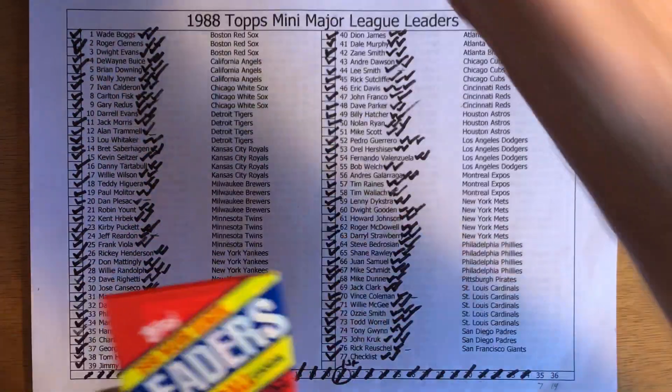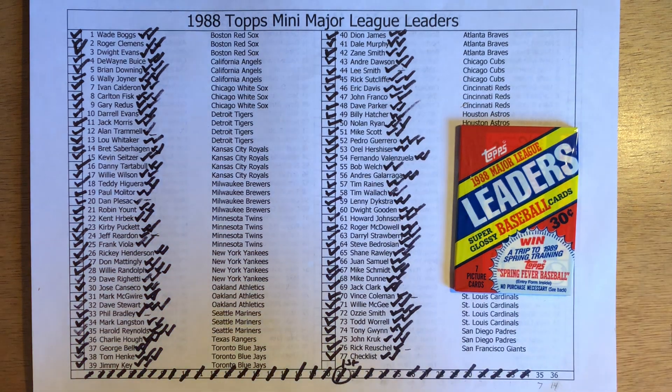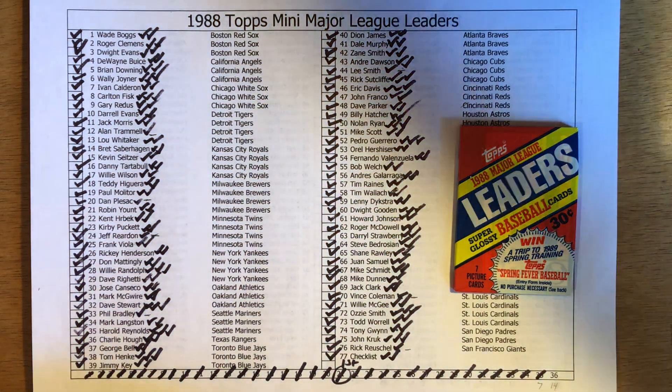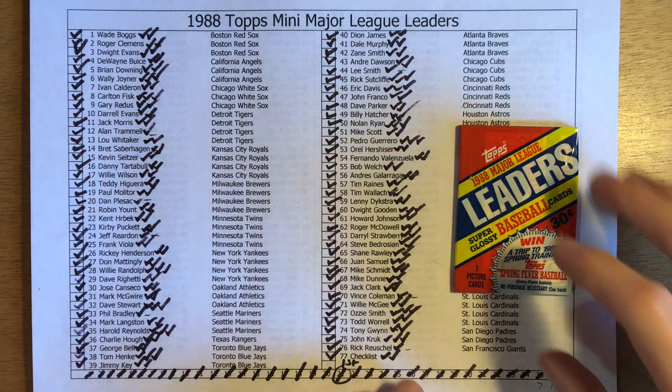I'm down to two packs — this is the last two. I'm trying to get set number three, so I'm seven cards away. I'm gonna mark off pack 35 with 14 cards possible. Hopefully I can get those last seven cards and complete my goal of getting three complete sets out of one box.